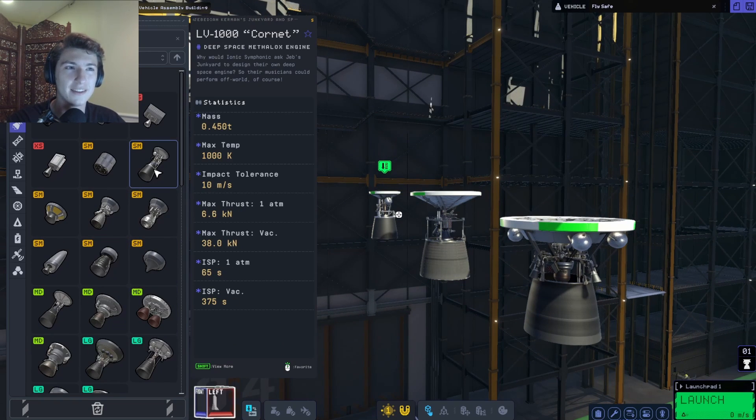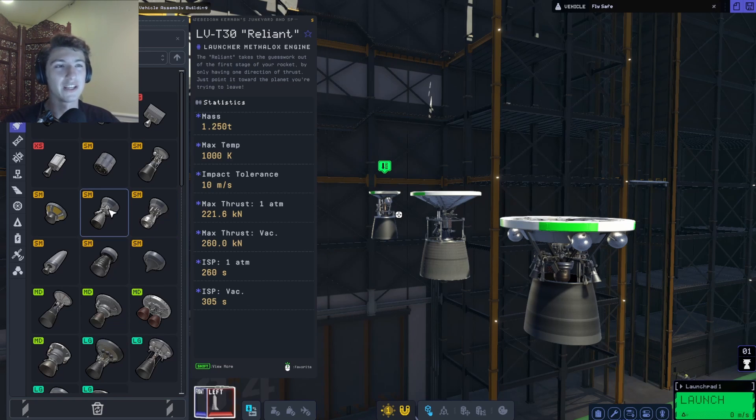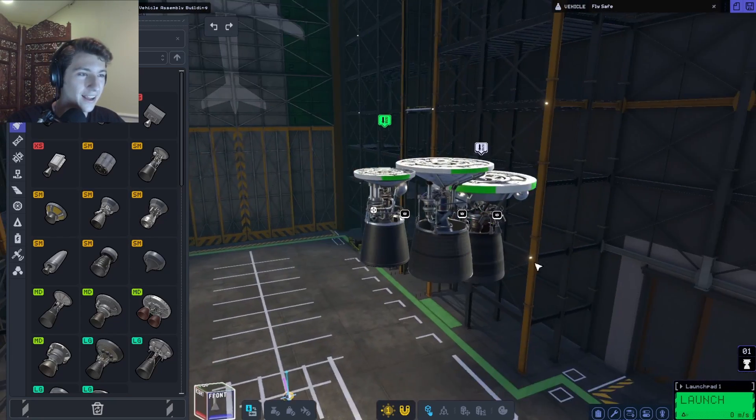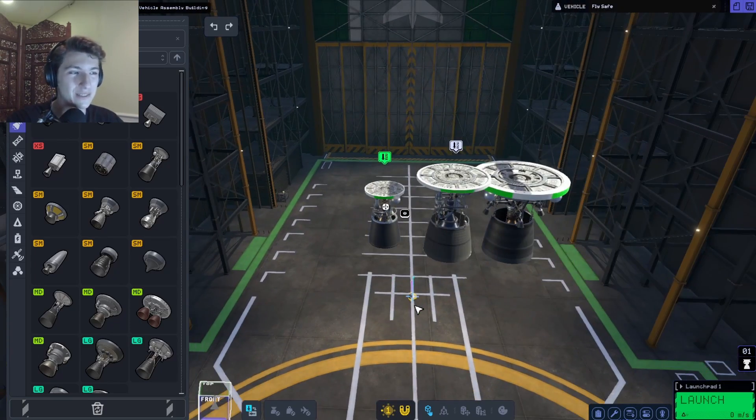So let's first look at the cornet. This is a deep space methylox engine. One thing they've added in this update - if you look at this engine where it says LVT45, below that it says 'sustainer'. Sustainer means once it's off the pad, that's the engine that gets it to orbit. There's also the launcher, which gets it off the pad, and then you have the deep space engine - that's the one that helps you get places once you're in space.